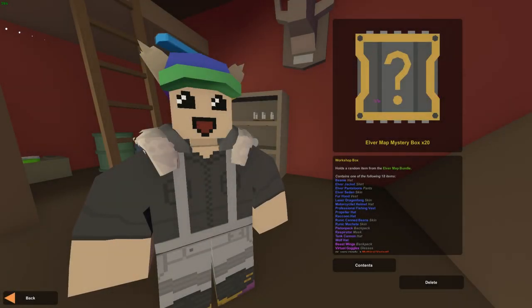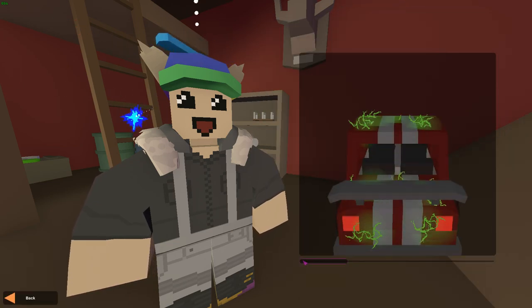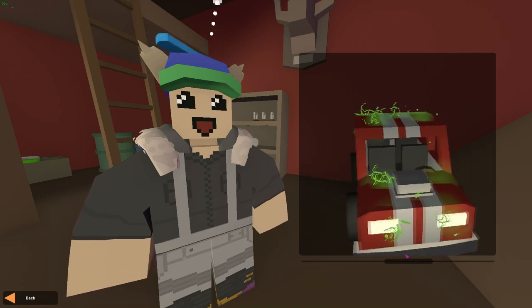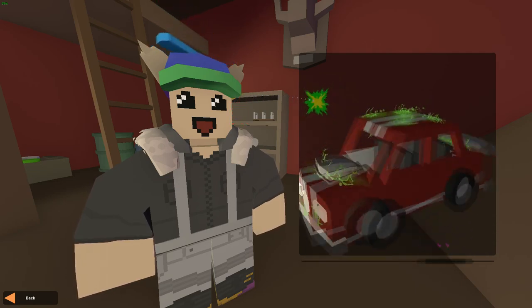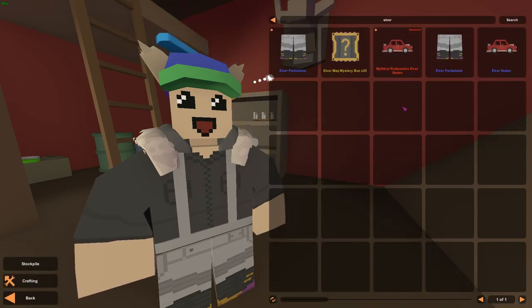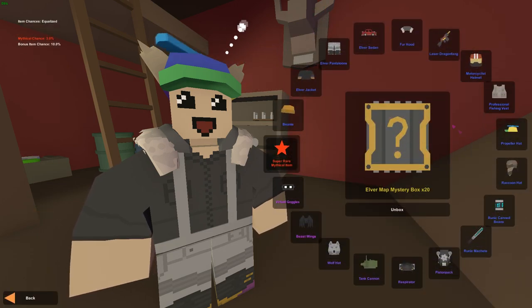All right, hey guys, welcome to the second part of the Elver unboxing video. Last time we already made a video where we unboxed 15 and we did get a bunch of stuff — mainly we got this mythical, which I am very proud of. I think this is the only radioactive car mythical that exists. Today we're going to unbox 20, just because you guys seem to like it and wanted another one.